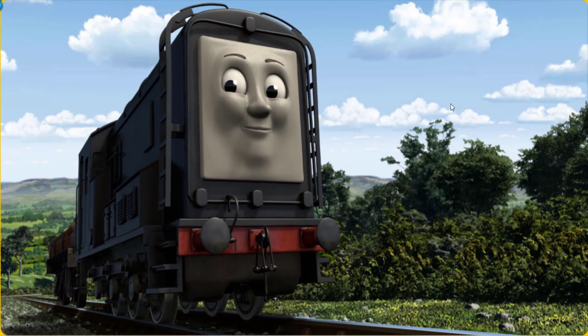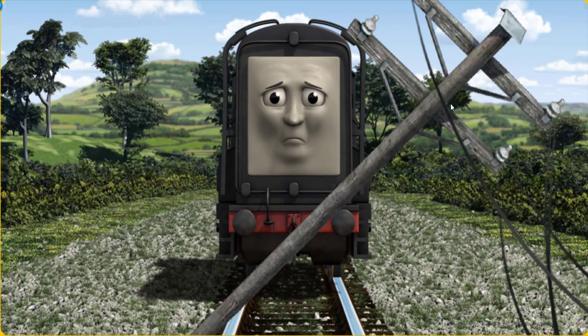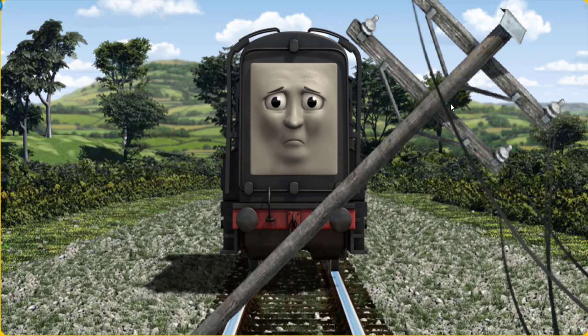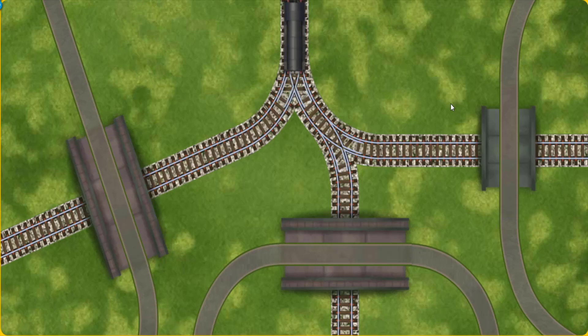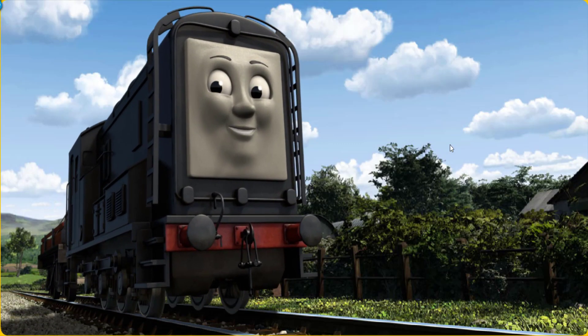Diesel went through the countryside. Suddenly, the tracks were blocked. Diesel had to stop. He would have to go another way. Help Diesel find the track that goes under the shortest bridge. Let's go! Diesel arrived proudly at Farmer Trotter's farm. With your help, he was a really useful engine.